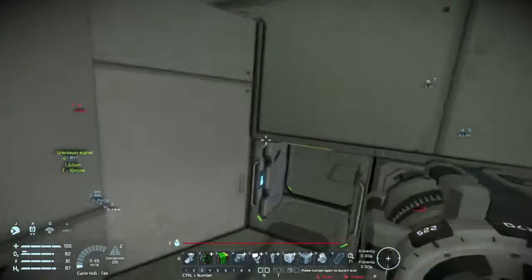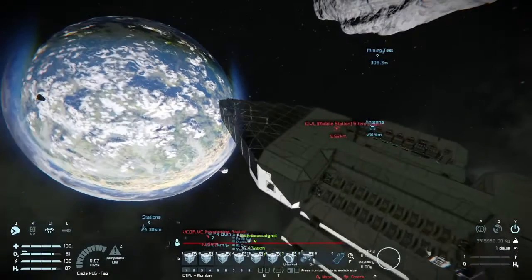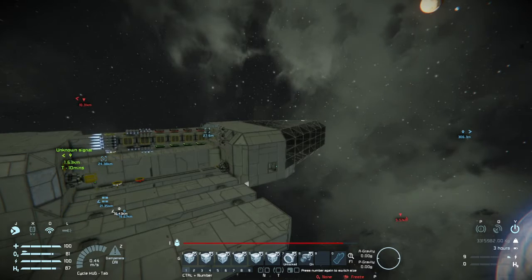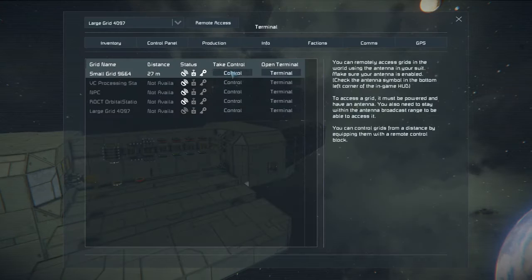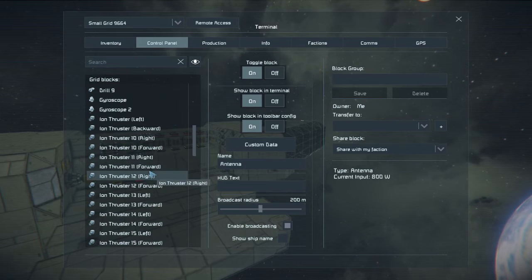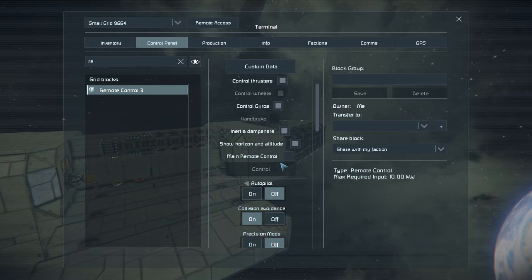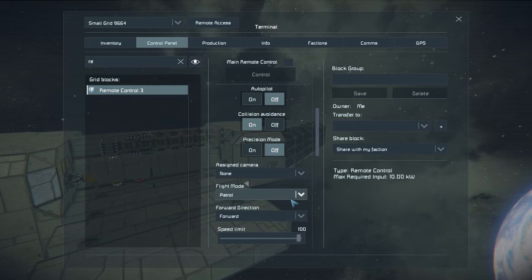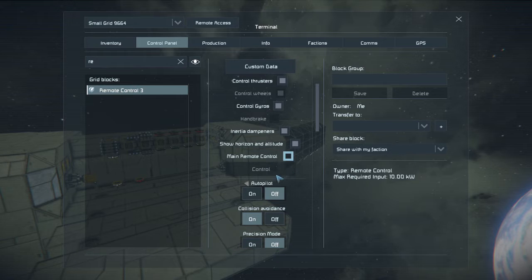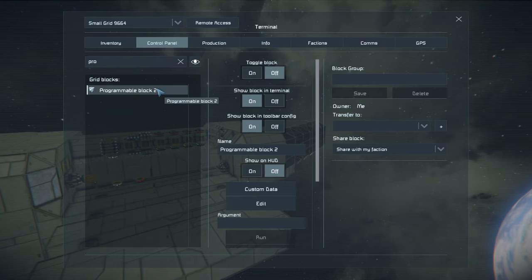Okay, now that I'm close enough — control. There we go. Terminal — yes. Remote control. Just to be safe, just to be safe. What are you — yeah, you're off.